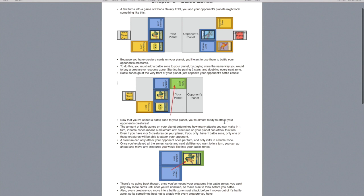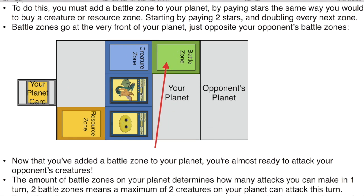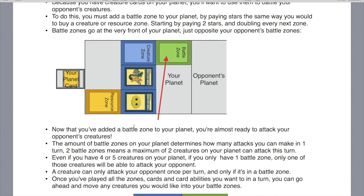The amount of battles and attacks you can make in one turn depends on the amount of battle zones you have. In this example, we have two creatures on our planet — a Drangel and a Bogabooga. However, because we only have one battle zone, only one of those creatures can battle this turn. Even if you've got four or five creatures on your planet, if you only have one battle zone, you're only going to be able to battle once per turn. So buying battle zones is important — you can't really win a game if you don't have any.